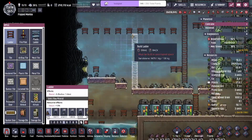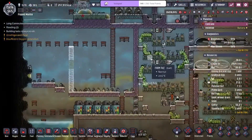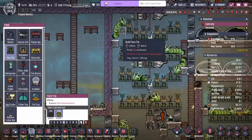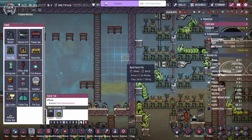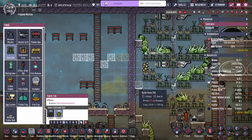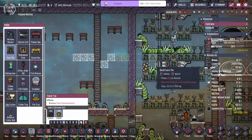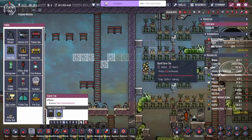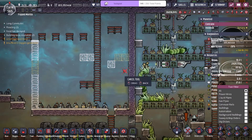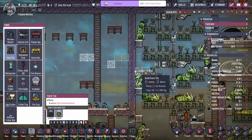Most likely we're gonna have to have a ladder on this side because we're gonna have to remove the ladders over here. I'll probably want this to be the one-space gap, so it's probably gonna copy the design — two, three, four, one, one, two, three, and that's gonna be four right there. It's gonna be like that with tile, tile.